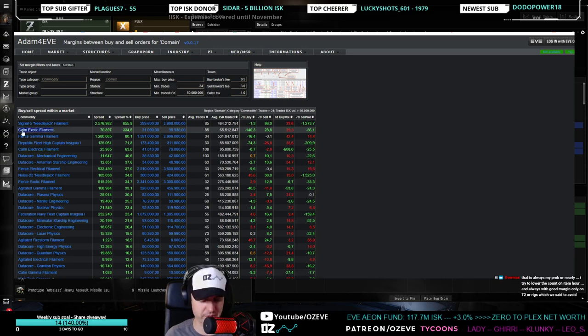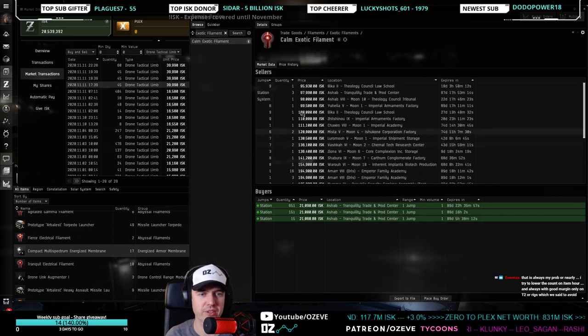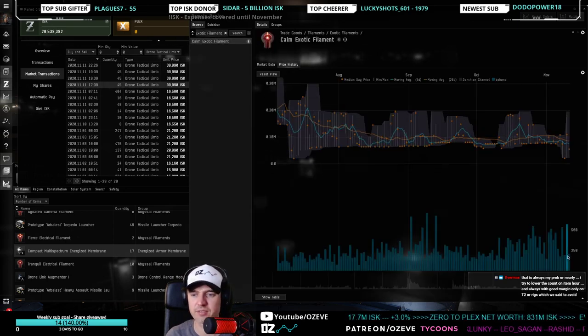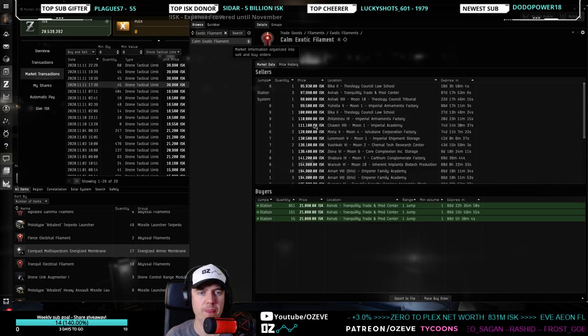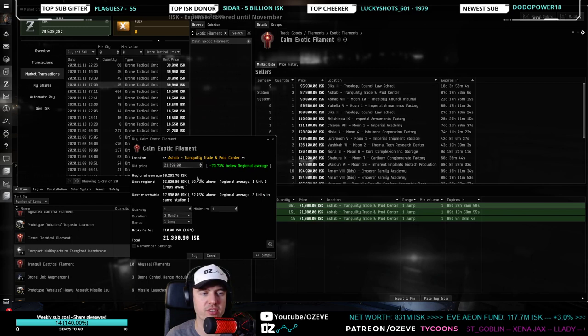Switching to the commodities category in Adam4Eve — calm exotic filaments are coming up. At 250,000 ISK there are three people fighting over them — but I'd have to buy too many, it's not going to work.